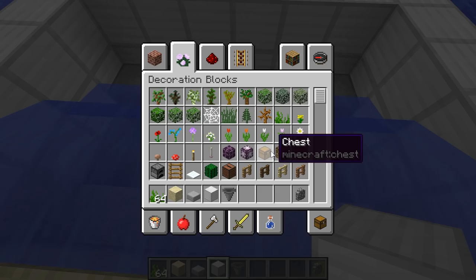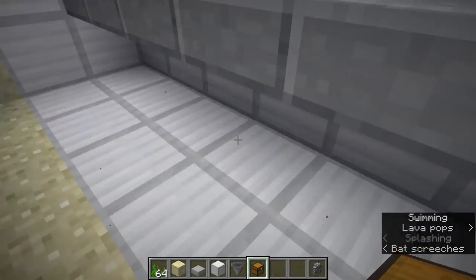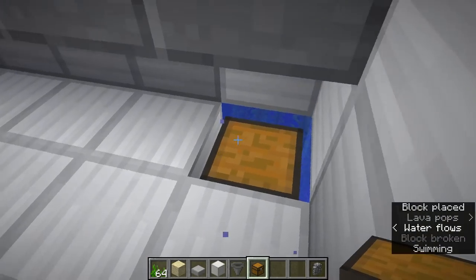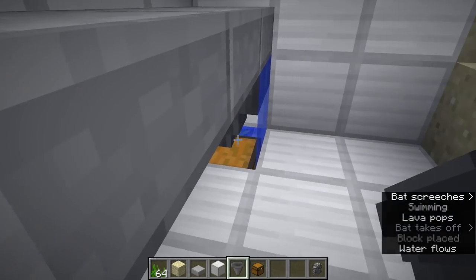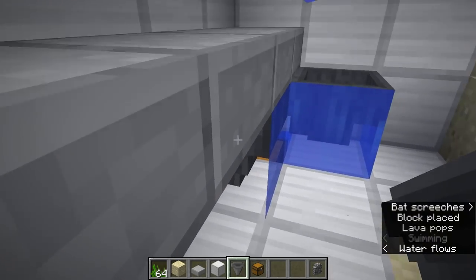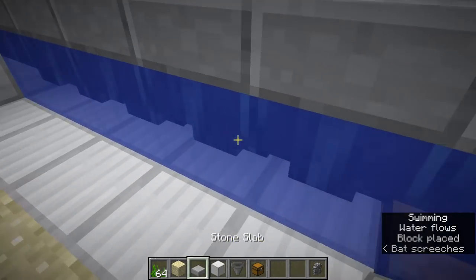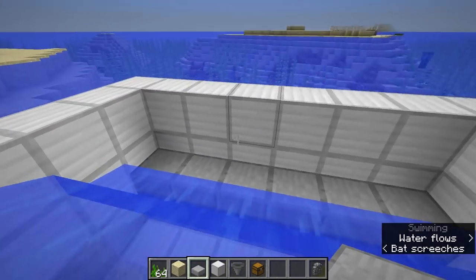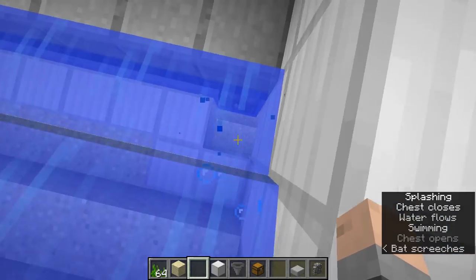Grab a chest and find a place for it — it could be on the edge, really anywhere. We're going to place it right there, then place a hopper right on top of that, and then place hoppers pointing into that hopper. All the hoppers are placed so that each hopper is pointing into the next, so that any item that falls on top will get sucked in, fall down the line, and end up in this chest.